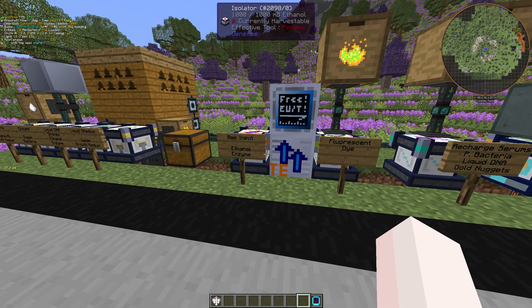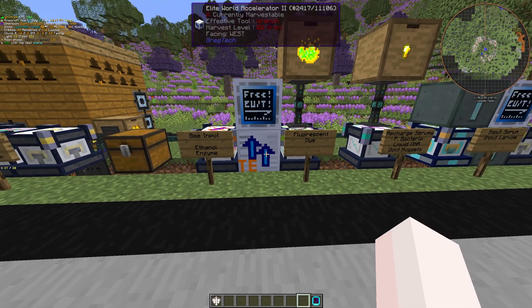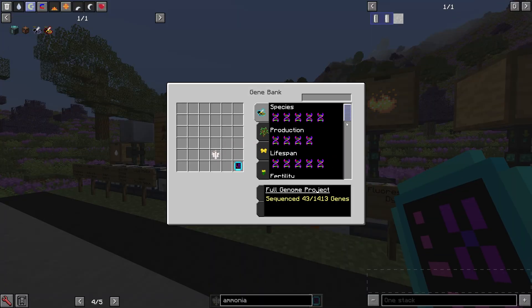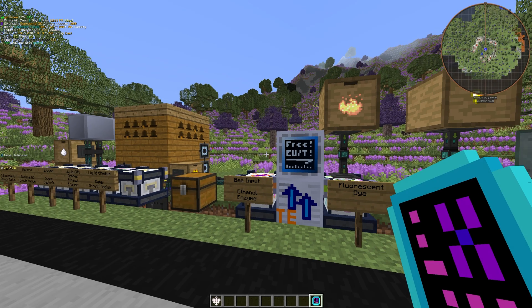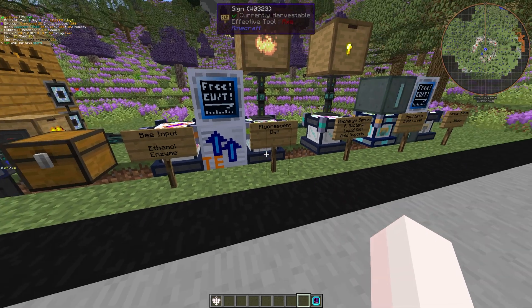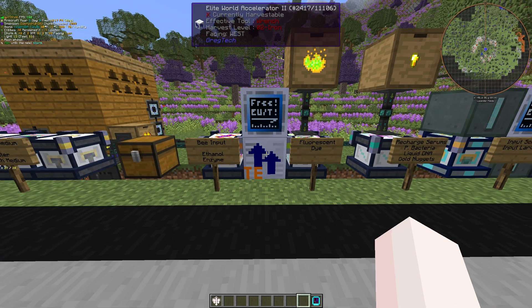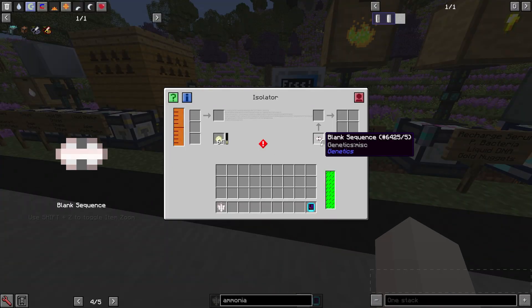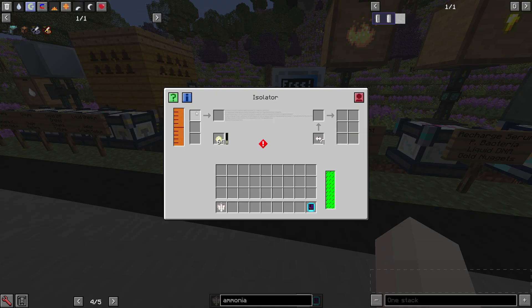Next up are the research stations. These two looping here are the isolator and sequencer — all they do is constantly cycle between isolating and sequencing a drone's DNA until their entire genetic makeup is on the gene database, where you can use a serum array to select whatever stats you want. You might notice the world accelerator here — it's completely optional, but if you were going to have one, this would be the best place to put it, as the whole sequencing and scanning takes a while. You'll need fluorescent dye to power the sequencer and a tiny bit of blank sequences to run it through, but they're constantly reused so you only need a little — I put four here, which is the maximum the isolator can hold.